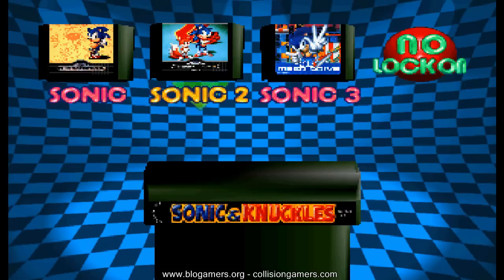Originalmente el cartucho de Sonic & Knuckles contenía una serie de niveles desechados del Sonic 3. Si uno colocaba el Sonic 2 arriba de la ranura del Sonic & Knuckles, podía jugar el Sonic 2 con Knuckles. Y si colocaba el Sonic 1 en la ranura, uno podía jugar una especie de modo bonus con los niveles bonus del Sonic 3 y el Sonic & Knuckles. También si colocabas otro juego diferente de SEGA, obtendrías niveles totalmente diferentes.